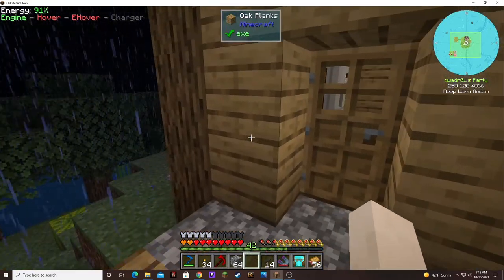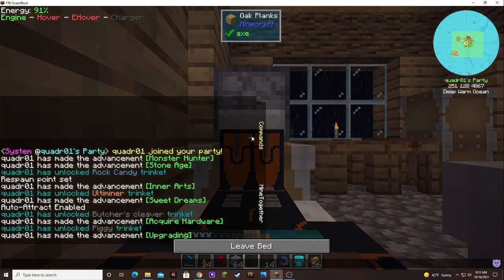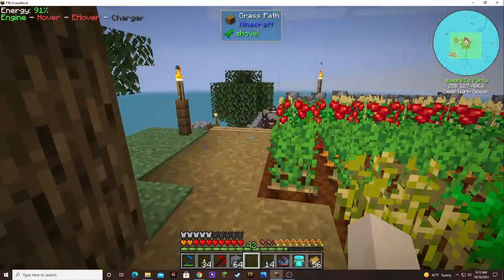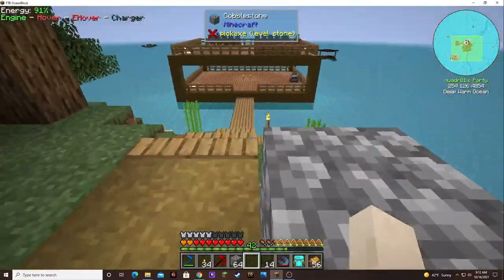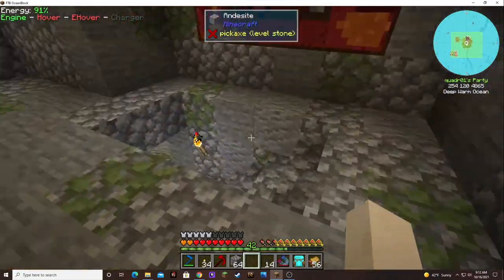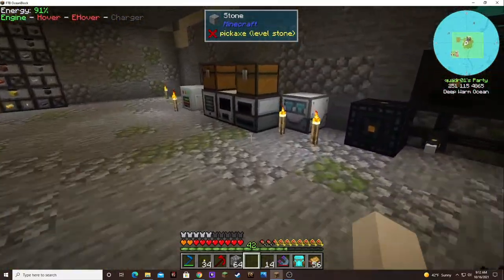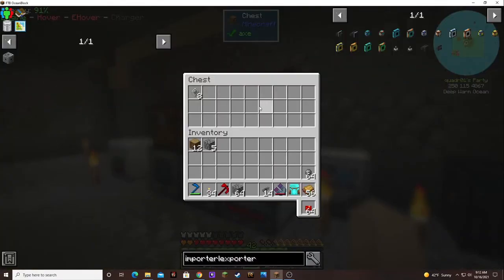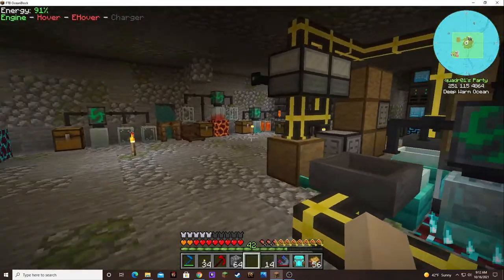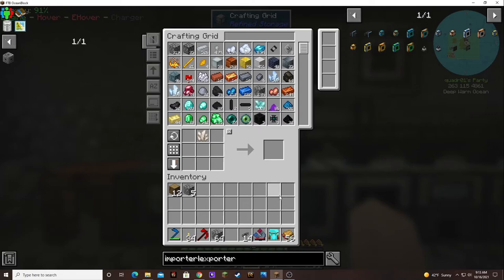It sounds like it's hitting something — the raindrops are like on a surface. I don't know. I like the rain but the thunder is distracting. Okay, grab these out — that's the ones we needed anyway. And we can throw that — we can teach it to make silicon, always have like a stack of silicon in there.